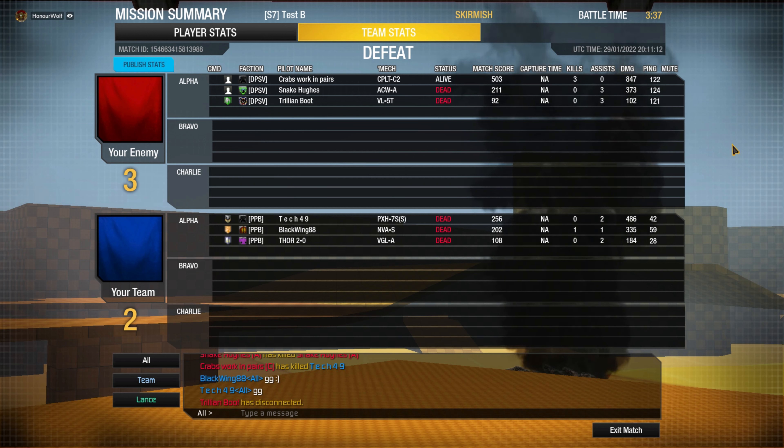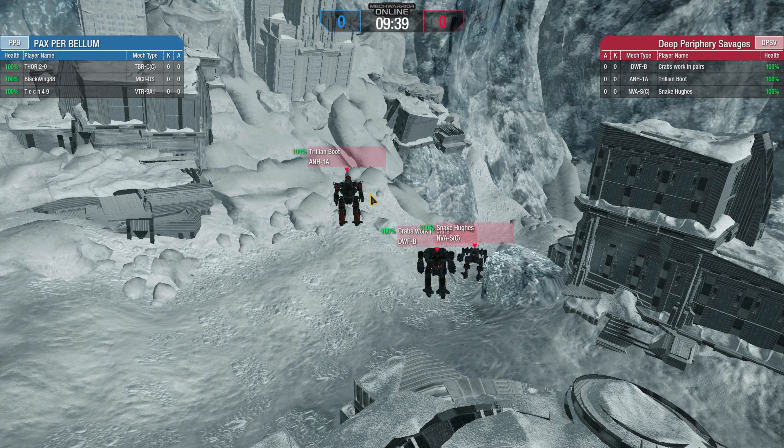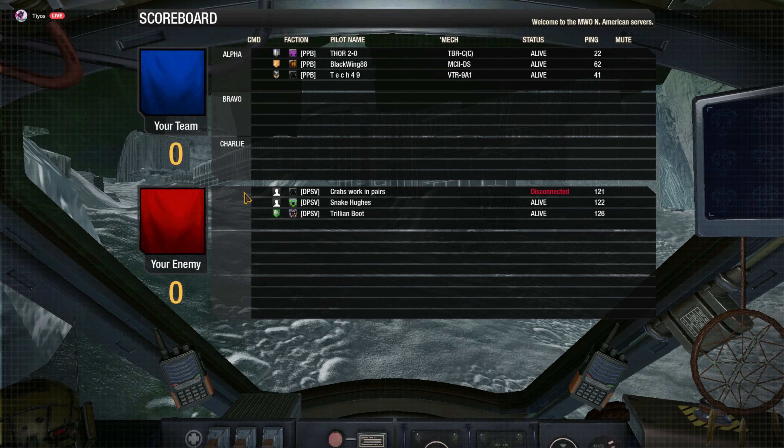Team one is bringing a Timberwolf Charlie, a Death Strike, and a Victor — 'Eliminate All Enemies, No Matter the Cost.' Timberwolf is LB20 and ER meds, Victor is AC10s, and Death Strike is UAC10 and medium pulse. Seems like mid-range trading mechs.